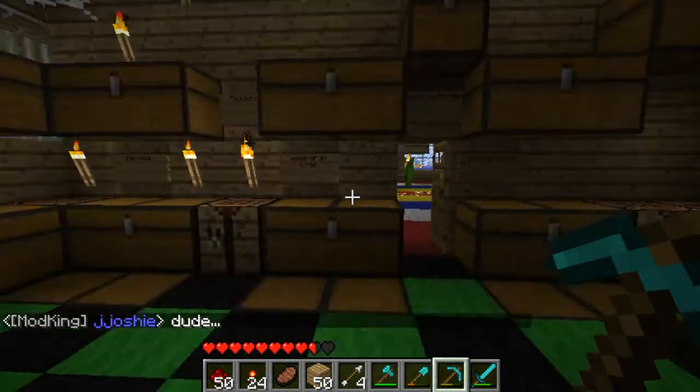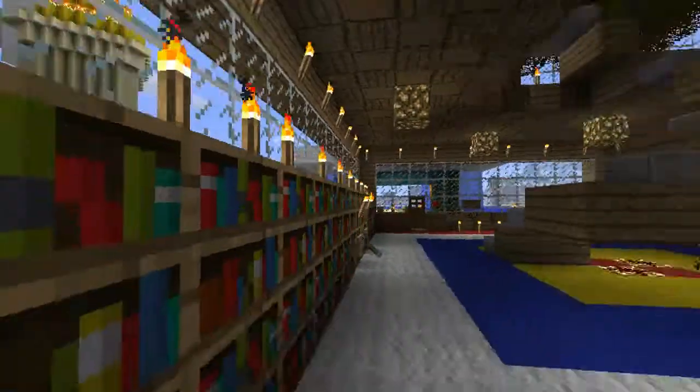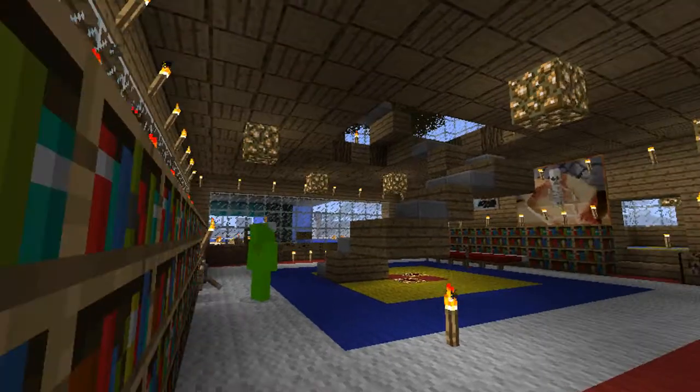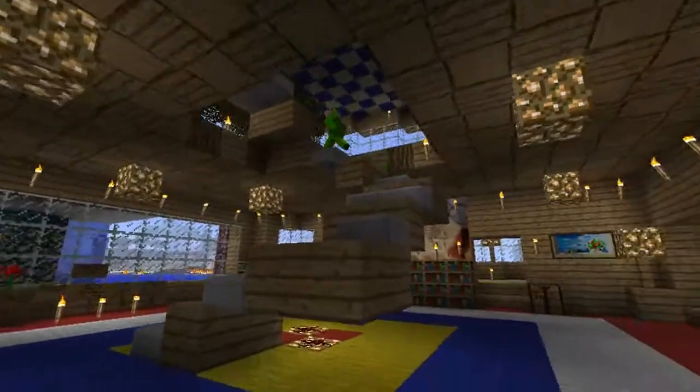So in here I'm going to show you some of our chests first. This is our lobby foyer. We've got a lever right here that we use for our secret room. Yeah, and this is a spiral staircase that goes all the way to the top.